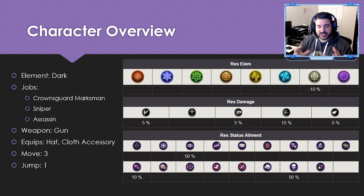From the character overview standpoint, he's a brand new dark unit with three jobs — one of them unique to him, the Crown's Guard Marksman, followed by Sniper and Assassin. He wields guns with hat, cloth, and accessory. Move of three, jump of one — pretty standard. In terms of resistances, he's got a minus five percent to magic, as well as five and fifteen percent to missiles, which is really noteworthy given the current meta.